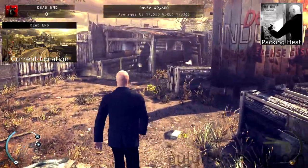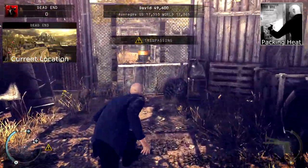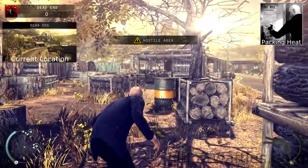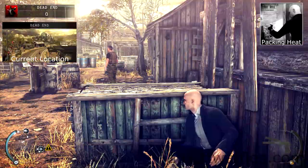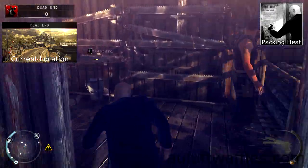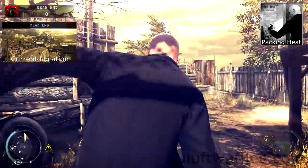For the packing heat challenge, you are required to enter the two weapon rooms in the Dexter Industries mission. First, load into dead end on the normal difficulty and sneak into the area on the left side. Wait for the two guards near a building to have stopped talking and follow the guard that enters the building. Pick up the keycard inside the building.